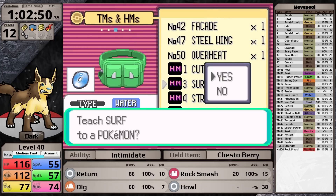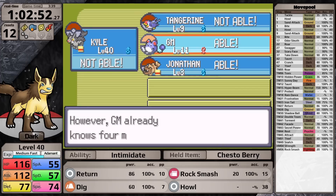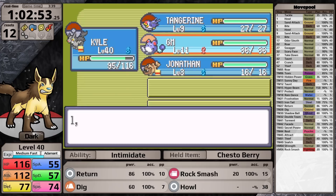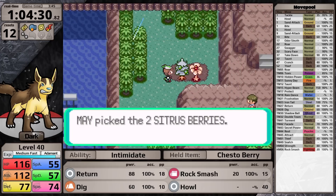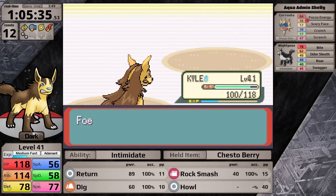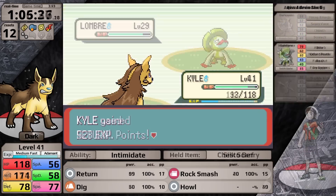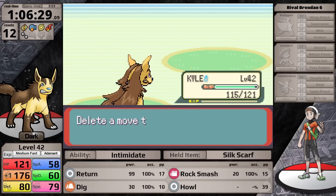In most playthroughs, Surf gives access to great TMs like Thunderbolt or Ice Beam, but Mightyena doesn't benefit from anything new right now. So instead I collect some Rare Candies, pick up berries, and head into the Weather Institute to face the Team Aqua members there — very easy. Then I face Brendan, also completely trivial. Now it's time to face Winona.